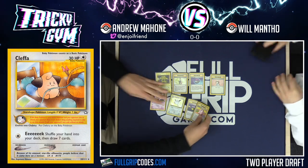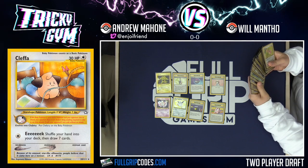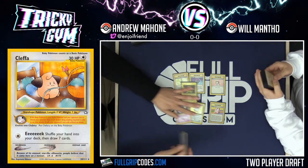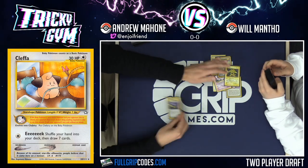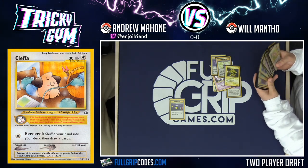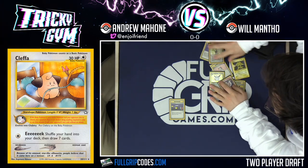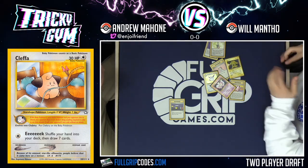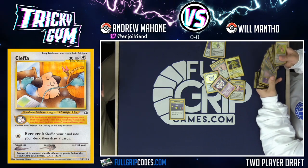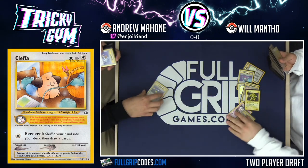Final pack has an Item Finder and Wigglytuff. Will doesn't have Jigglypuff or Ditto, so Wigglytuff is useless to him. Andrew proposes a 7-1: he takes everything in one pack in exchange for Will getting the Item Finder, or vice versa. Will lets Andrew have the Item Finder and takes everything else.